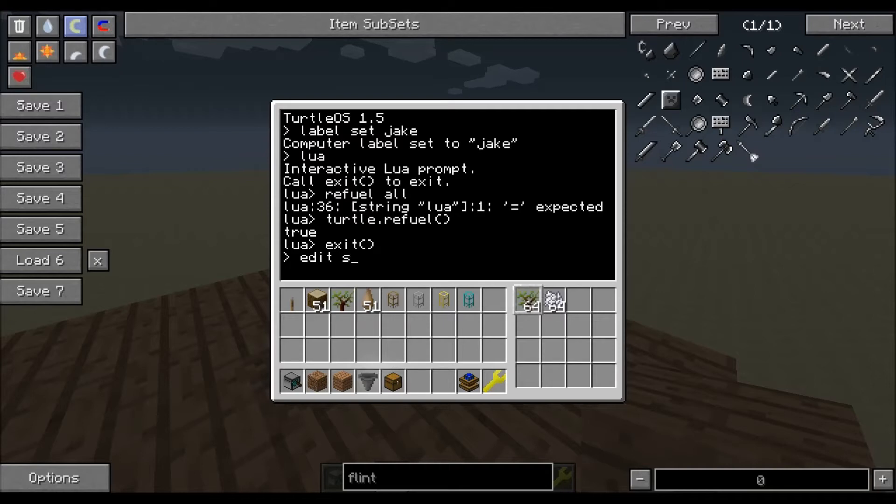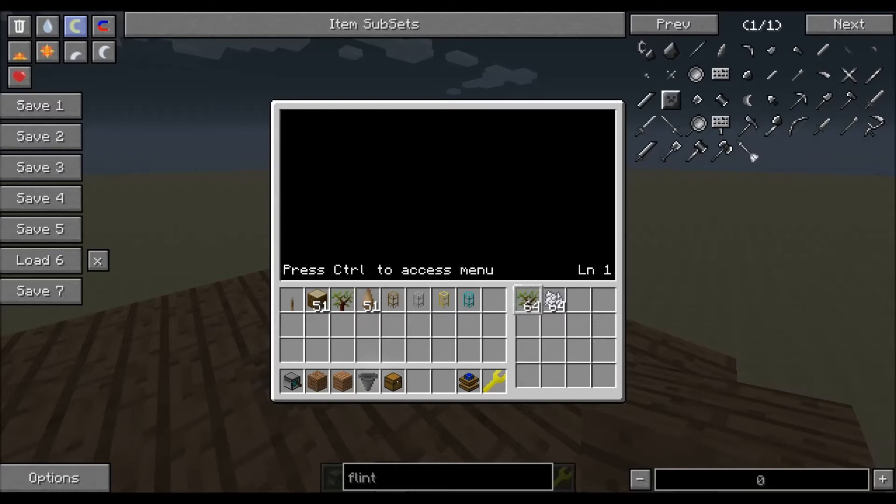Type in 'edit' and then whatever you want the program to be called — right now it's just going to be called 'start'. This part is just programming, so I'm going to fast forward it so you guys don't need to watch.